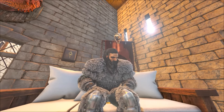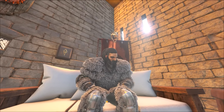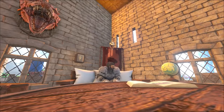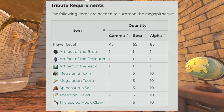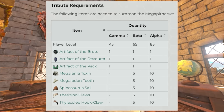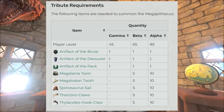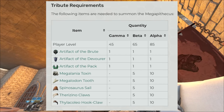Moving on to the easiest boss to beat — the Megapithecus. It has really low health and deals a lot of damage, though if your dinos are good this fight will be very smooth. The tribute you need includes: the Steinborn Relic, the Artifacts of the Brute, Devourer, and Pack. For the dinosaur tribute items you'll need Megalania Toxin, Megalodon Teeth, Spinosaurus Sails, Therizinosaurus Claws, and Thylacoleo Claws. Here's how many you'll need for each difficulty — Gamma, Beta, and Alpha.